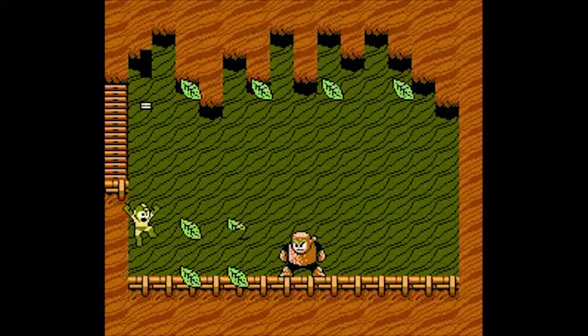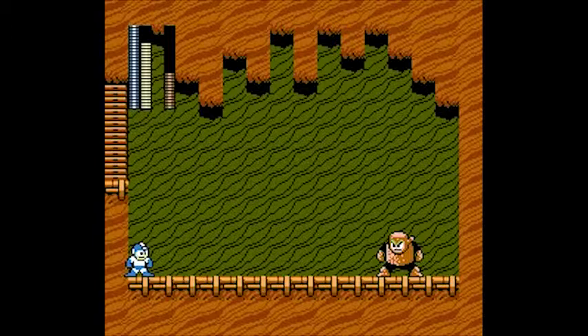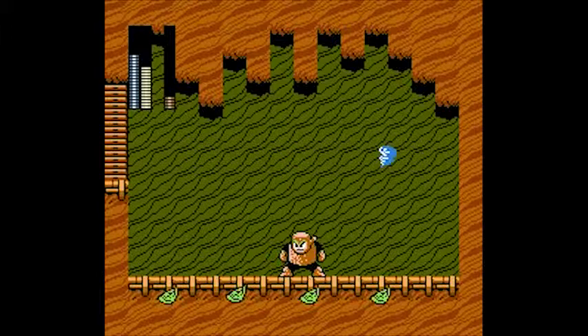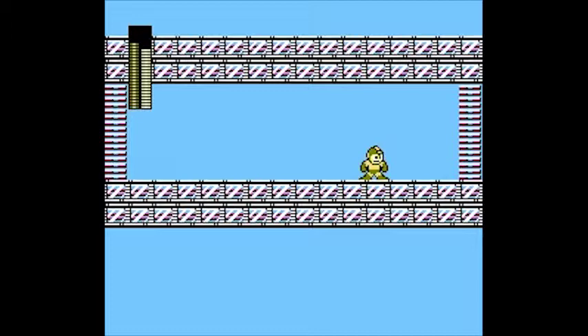His other weakness — something I only just found out for this playthrough — is Air Shooter. I didn't know Air Man's weapon was his weakness. Which is funny because — spoiler alert — Wood Man is Air Man's weakness. But yeah, you get nice and up close and just shoot your Air Shooters, and that's it. I actually killed him through the Leaf Shield — I never had the Leaf Shield just stay out there before. That's crazy.